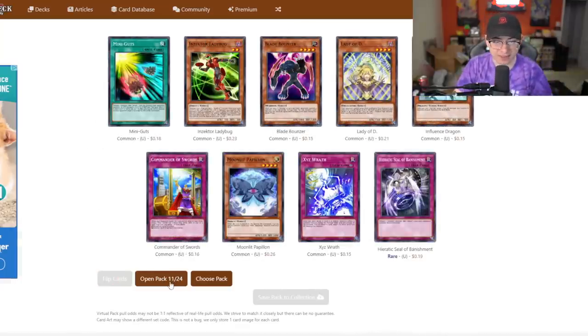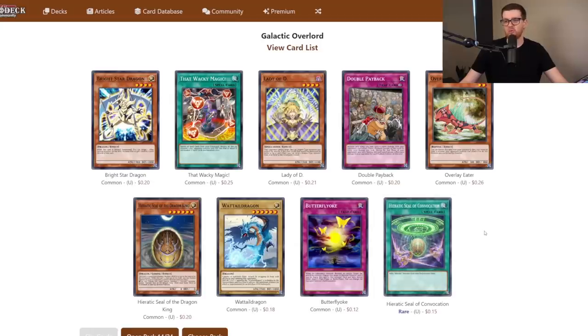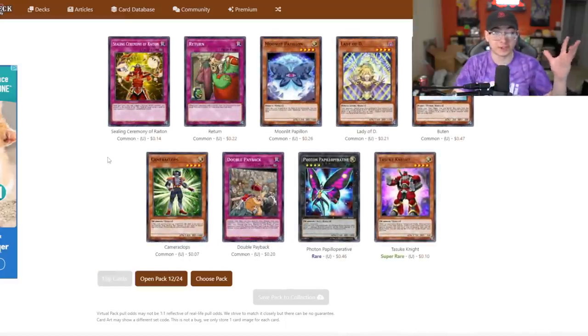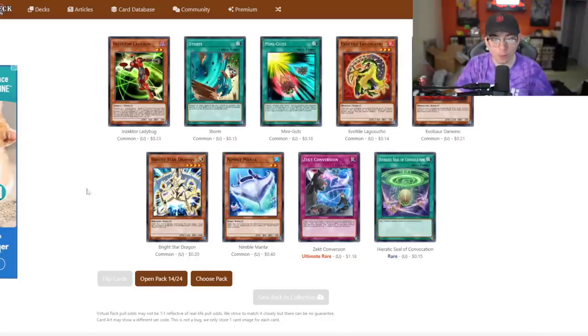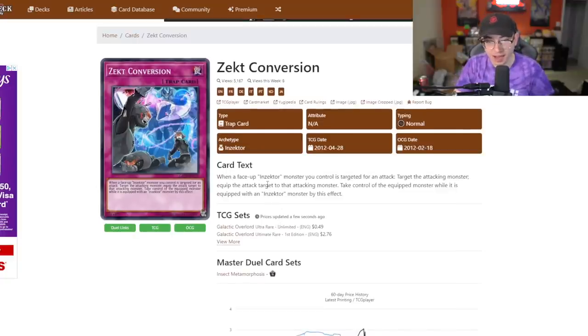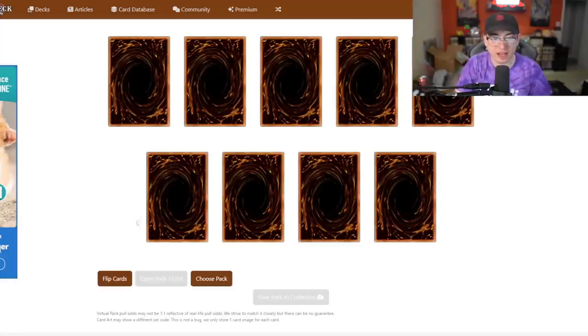There's one of them - Inzektor Ladybug! Love to see it. And there's Hieratic Seal of Convocation - a rare Rota for the archetype. Just insane. We haven't gotten any other holos since that one in the third or fourth pack, so not looking too optimistic, but we're getting everything else. This is one of the cards I was actually waiting for - Photon Papal Operative. Funny enough, this is the first rank four I have access to because aside from this, all I have is Tiris, the Leviere I stole from Gage with Snatch Steal, and Giga Brilliant. So this is our first rank four, and honestly I'll take it. Third Ladybug coming in hot - that's nice. And then another Papal Operative as if we needed it. Camera Clops.